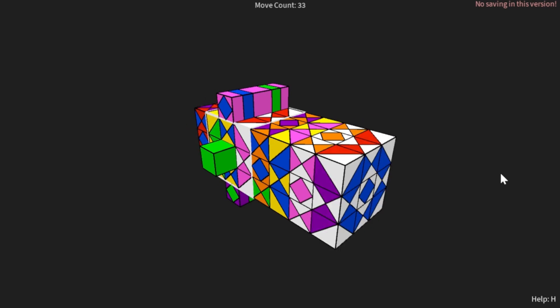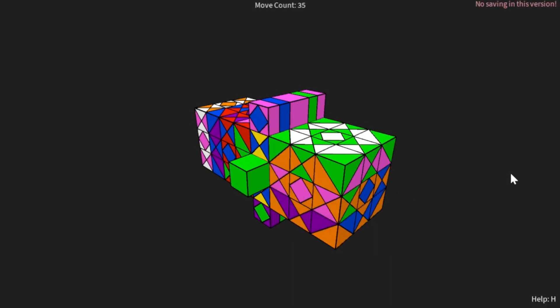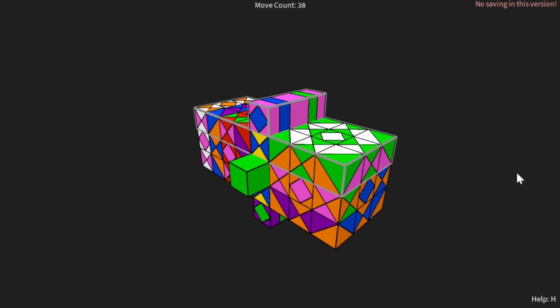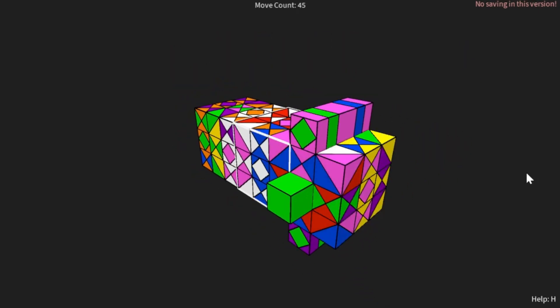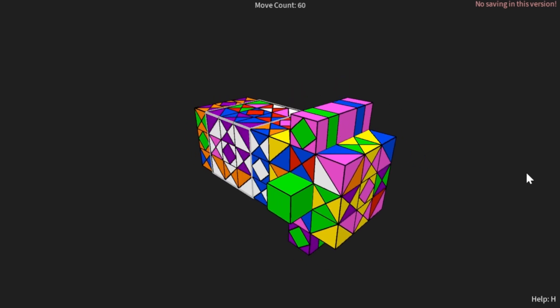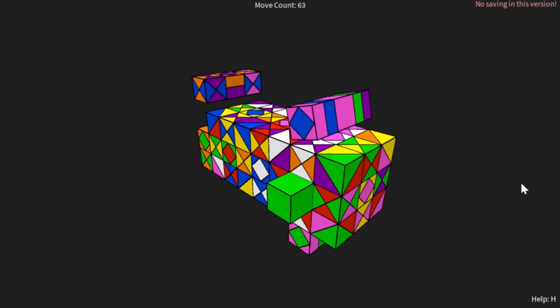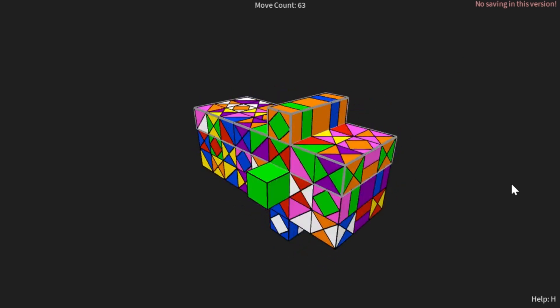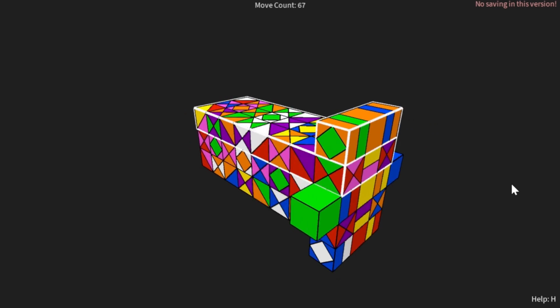Then I might do a gyro, so I might do an LG like that. Then I'd move it around and do an LG again. I might do some moves like that, maybe a UY twice or something. Do a UG now, and then you might do an LG — so yeah, it's just randomly turning this puzzle.